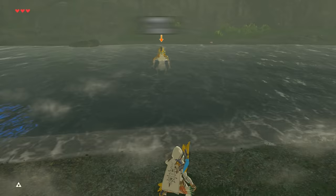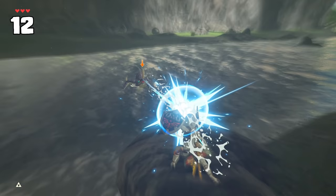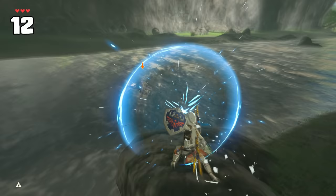Lizalfos' water shots can be parried or blocked, obviously, but there's another weird way to deflect them. By pulling out a bomb at just the right time, it'll knock away the shot with no problem.